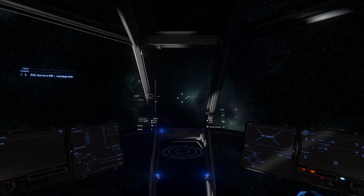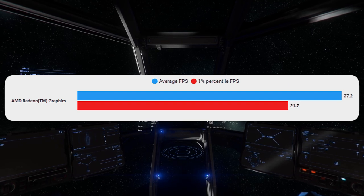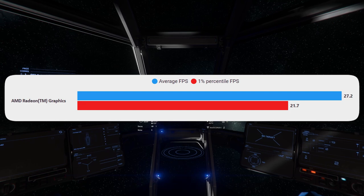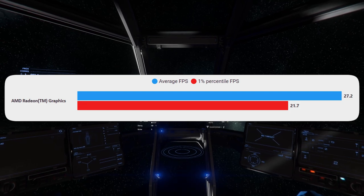Finally, because I didn't want to waste too much time on this, we've got space. As always, there's nothing going on in space and we get a good result here - 27.2 FPS. That is pretty playable; at around 30 FPS you can play Star Citizen like that.